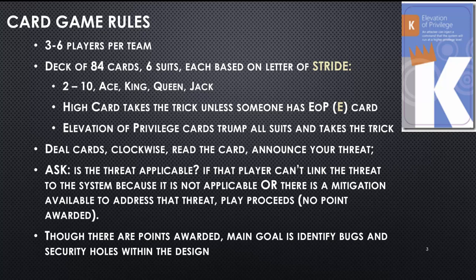Cards are dealt clockwise. On your turn, you read your card and announce your threat. You should ask yourself internally whether the threat is applicable. If the player cannot link the threat to the system design — either because it's not applicable or because a mitigation is already identified on the diagram — play proceeds to the next player and no point is awarded. Though there are points involved, the main goal is to identify bugs, security design flaws, and security holes within the architecture.